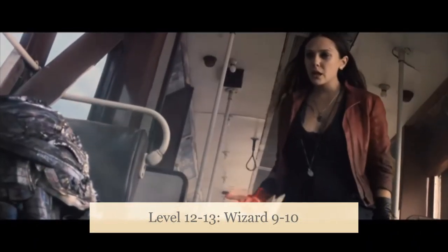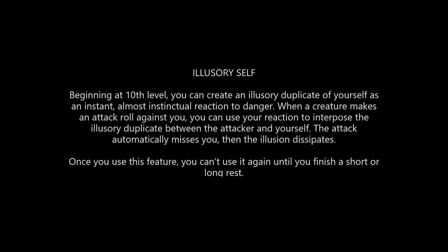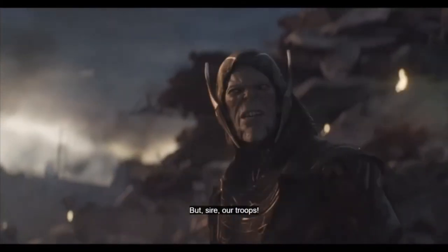And Charm Monster for more mind control powers. At level 13, Wizard 9 and 10, our proficiency bonus bumps to plus 5, so we now have 10 psionic dice and we get the Illusory Self feature. We can create an illusory duplicate of ourselves as an instant, almost instinctual reaction to danger. When a creature makes an attack roll against us, we can use our reaction to interpose the illusory duplicate between the attacker and ourselves — the attack automatically misses. Note that the feature says 'when a creature makes an attack roll' and not 'when a creature hits you with an attack,' which makes the feature much worse, since the attack may have missed anyway and you just wasted a feature you can only use once per short rest.